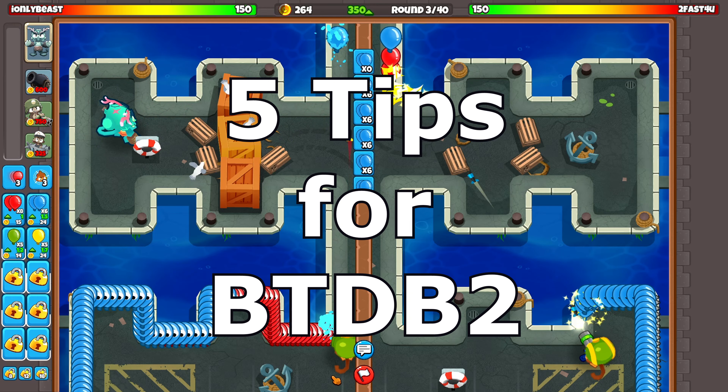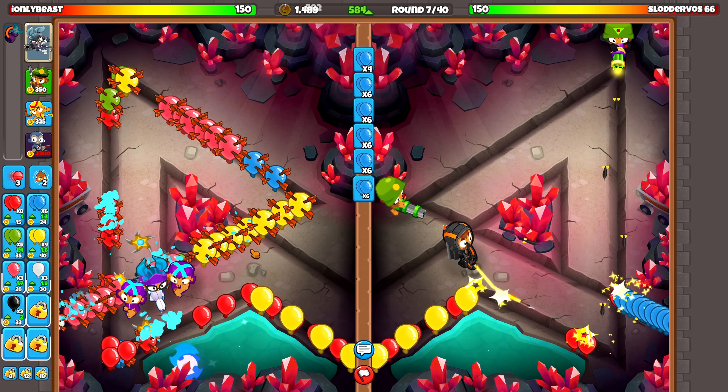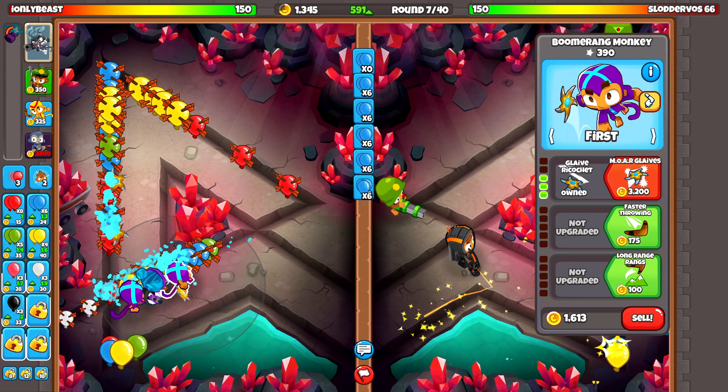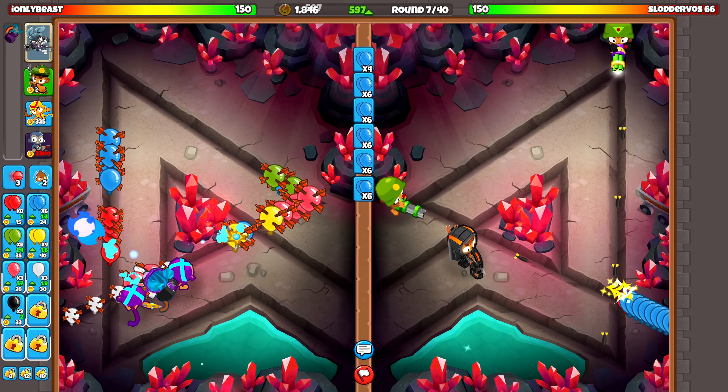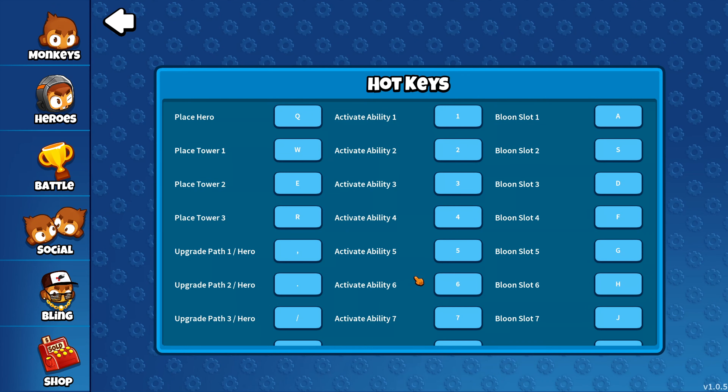Starting with the first tip — it's very obvious but you're at a huge disadvantage if you don't do it — and that's just using the hotkeys. Sorry mobile players, but this is something you have to do if you plan on being good or even somewhat competitive. I don't even know all of the hotkeys, but it's very useful knowing the hotkeys for the tower boost, your abilities, and especially the balloon sends. Just make sure you check your hotkey settings to learn them if you haven't already.